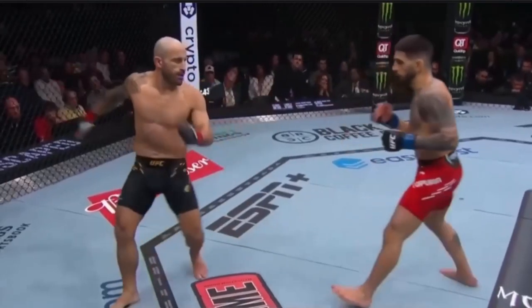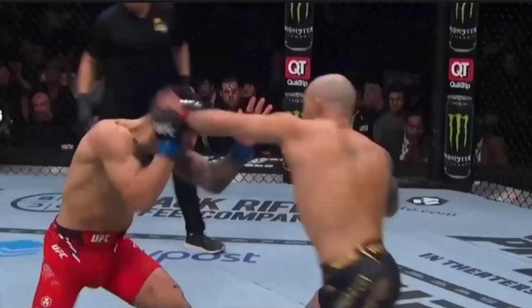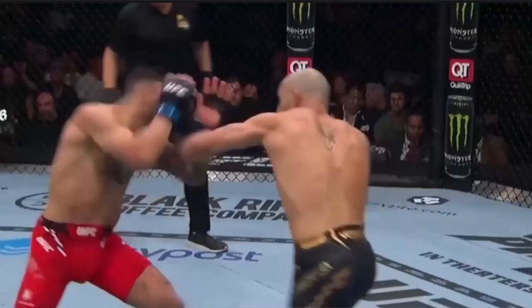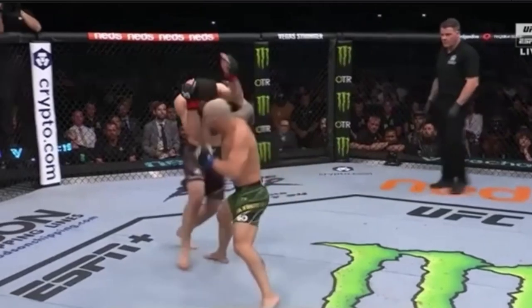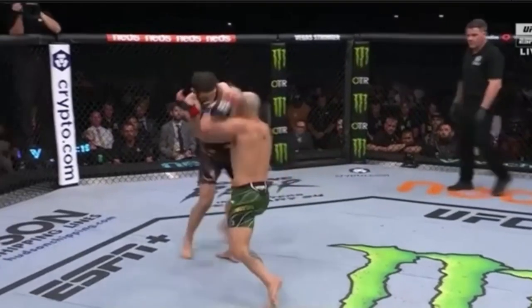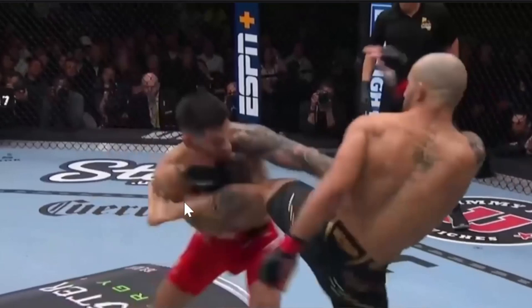Another heavy leg kick by Ilya Teporia breaking his stance, and here Alexander Volkanovsky lands a nice left hand. I included this clip to show the big power differential — when Ilya lands on Volkanovsky, Alex will be stumbled, have his stance broken, or retreat against the cage, whereas when Volkanovsky lands on Teporia, Teporia simply shakes it off like it barely hit him. Ilya Teporia has very good striking defense and always has an arm between his body and Volkanovsky's leg, just cushioning the blow.